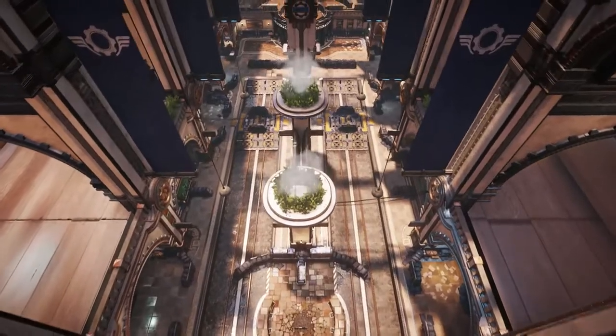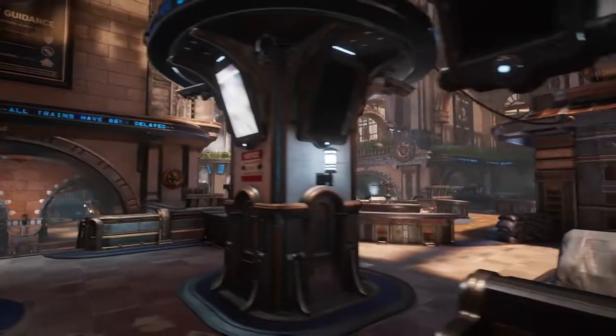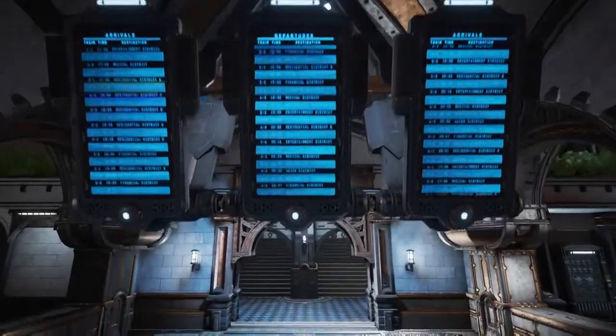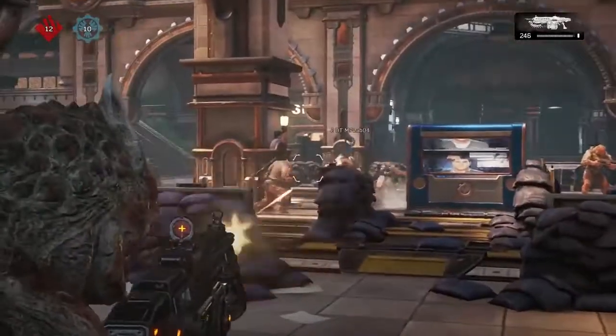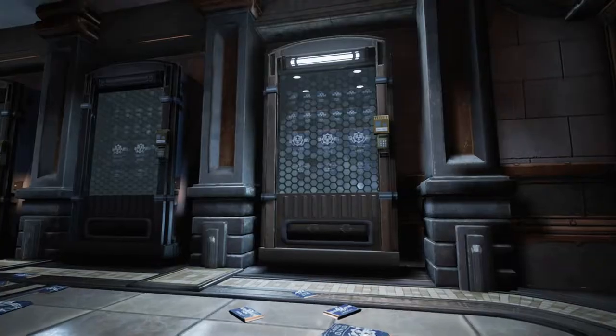We still wanted to keep the idea of War Machine as a place of preparing for battle, but it's now set in a new COG settlement instead of an old one. Everything's shiny and new — there are displays with traveling information on them. But then some kind of emergency has happened and it's been taken over by the COG military, so it's got that really strong juxtaposition of battle emplacements over top of everyday things like the corner store and the shop for newspapers.